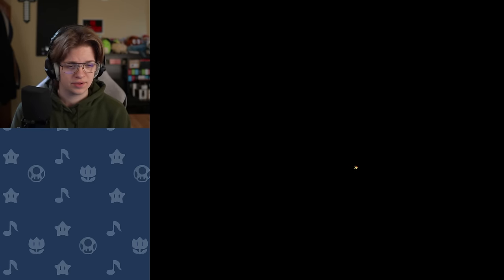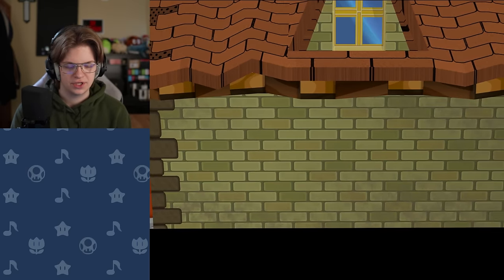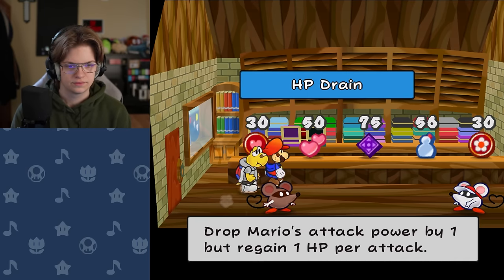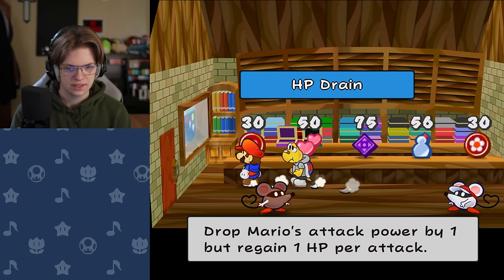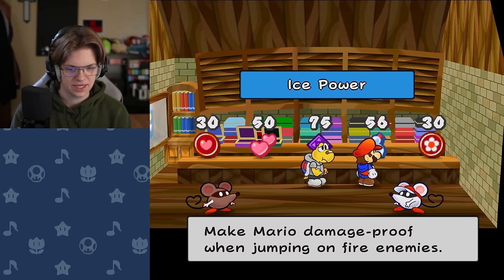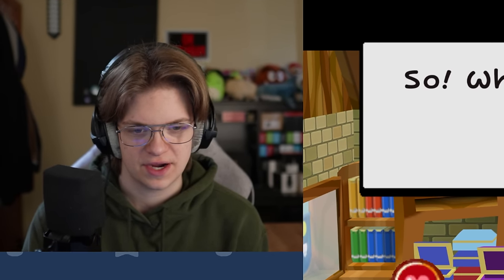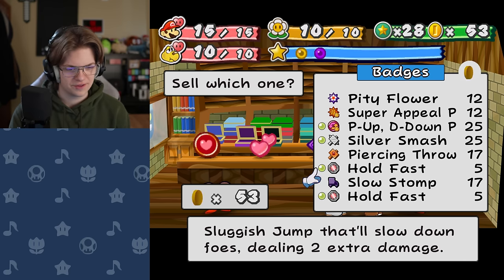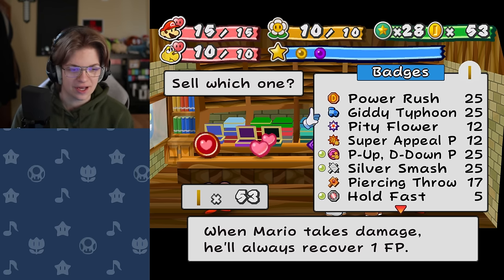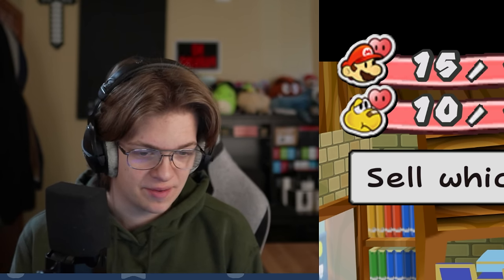Alright, let's get healed up. I'm trying to remember what items there are — let's hit up the badge shop. Interesting selection. Wow, it's only 56 coins for Ice Power. It's fantastic that I only have 53 coins. I forgot all these modded badges that I have. All of this has flown out of my brain, but I'll remember pretty quickly.